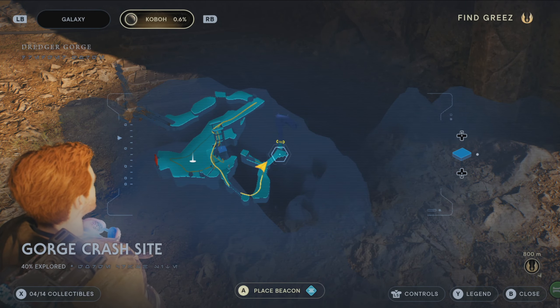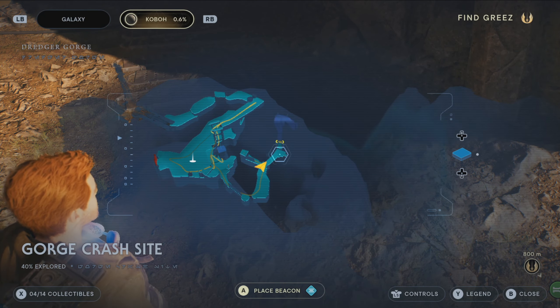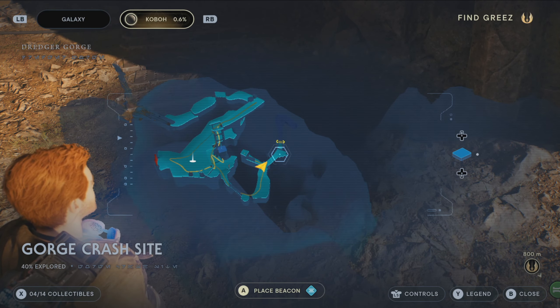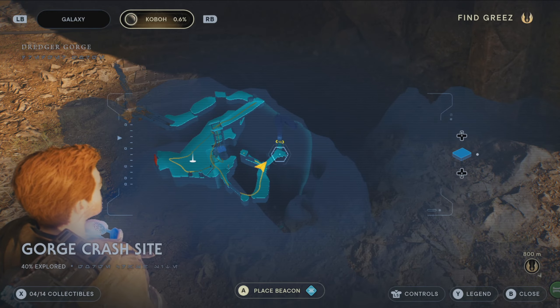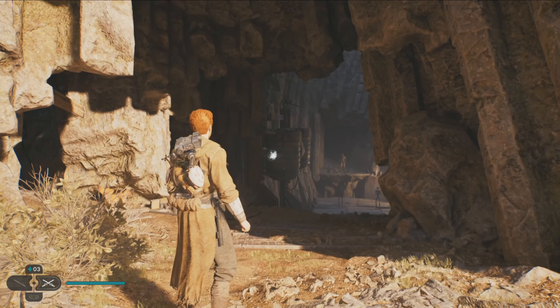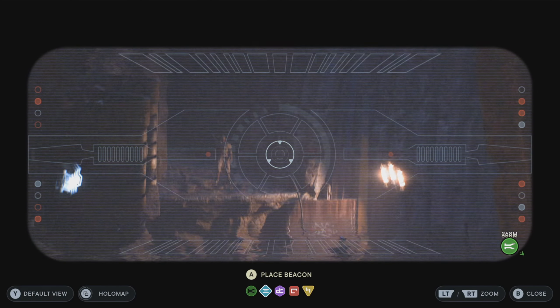The best place to pull this off is actually Chapter 2, when you see the two battle droids and the grunt. This is very simple. From a very safe distance, like where I'm at, go ahead and use BD-1, then use the binocular feature, and after that zoom in.